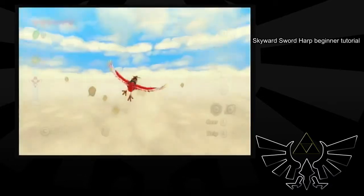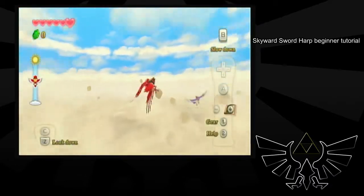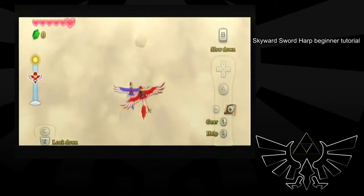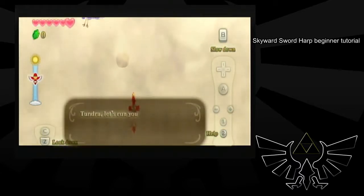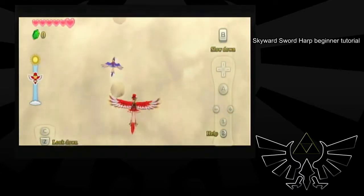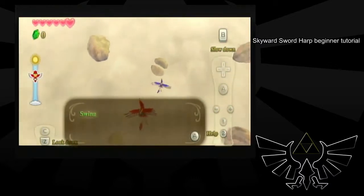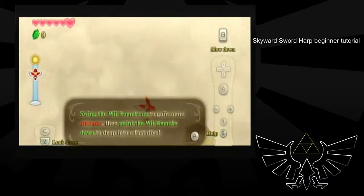And when you get into this flying part, there's not much to say about it. Just mess around with it. Make sure you're mashing the text though — well, not mashing exactly. Skyward Sword has a special way of handling text.